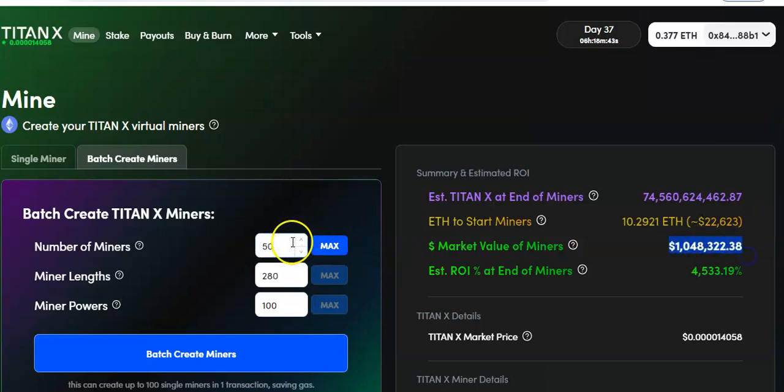Now if you think the price is gonna go up, you don't even have to do 50 miners. You could do 30 miners for about $13,000 — that's 6 ETH — and get $600,000. That's less than double. If you think the price is gonna double, then it's gonna double that in theory, and it's only gonna cost you $13,000.